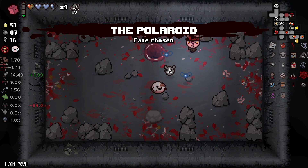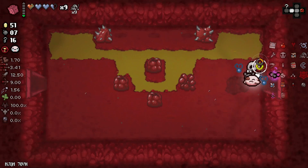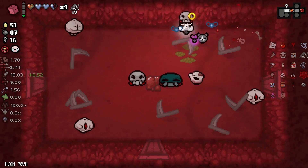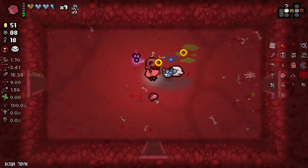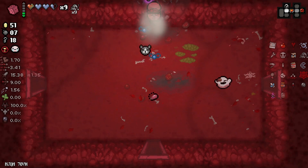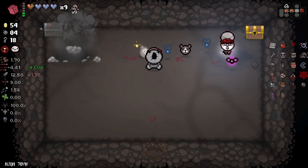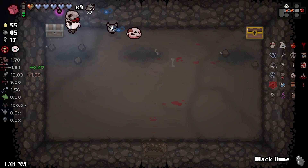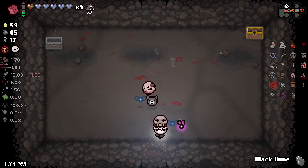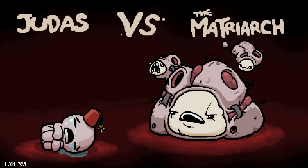I'm going to see Isaac — actually Mom, thanks. The best items: if you can't get Death Certificate, really try to get some babies, some familiars. As I said, Rotten Baby or Little Steven are just awesome, or homing tears — it will be really, really helpful. Hey Squeezy! Hello Squeezy, and a Black Rune — I'm in real luck today.